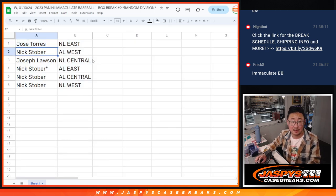Alright: Jose gets NL East, Nick gets AL West, Joseph gets NL Central. And then Nick, you have the rest — AL East, AL Central, NL West.